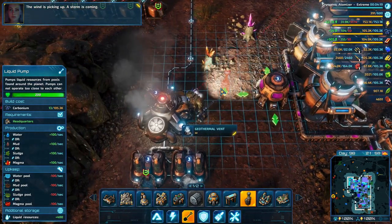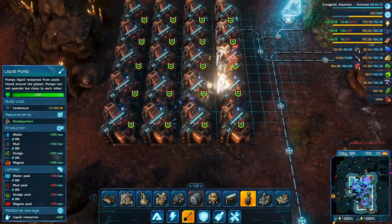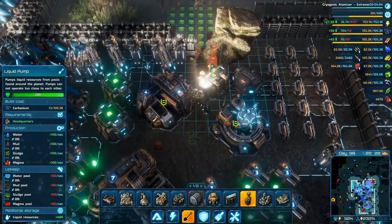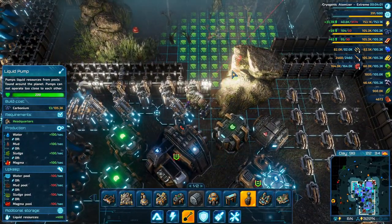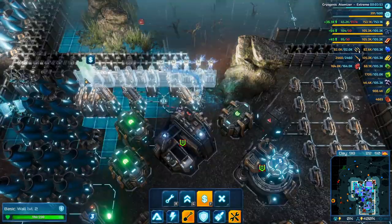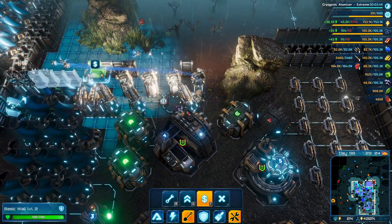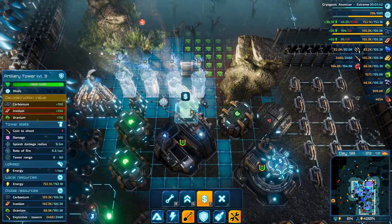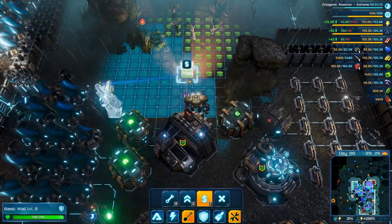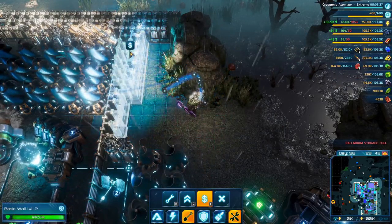The wind is picking up — a storm is coming. Ironium storage is full, build more storage facilities. The storm is getting really intense, I hope it doesn't overload our power grid. We have some water up here and I want to utilize that, so let's sell this, sell these towers, sell this, sell this wall — build more storage facilities.